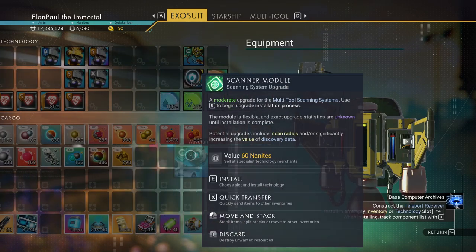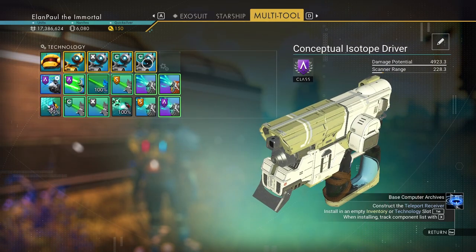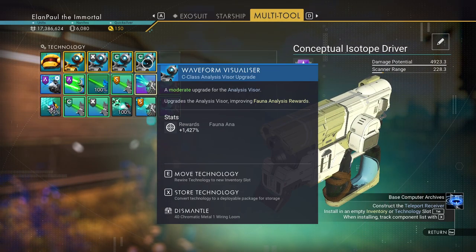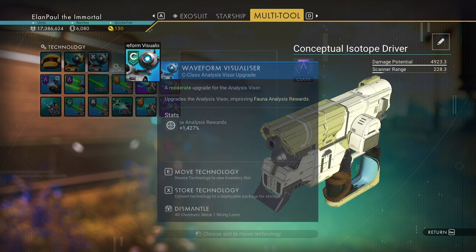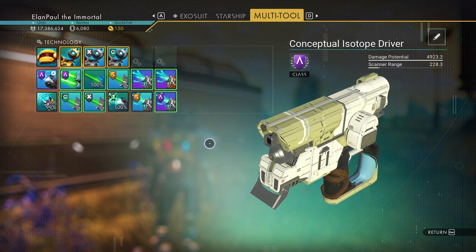That's what we get this time — a scanner module. Let's see what it gives us. We could probably get rid of one of these. Fauna award — I'm going to keep that one and get rid of the minerals because I really don't care. I could keep them both obviously, but I'm going to get rid of them to free up some space for upgrades.